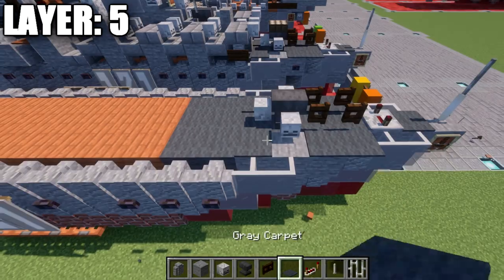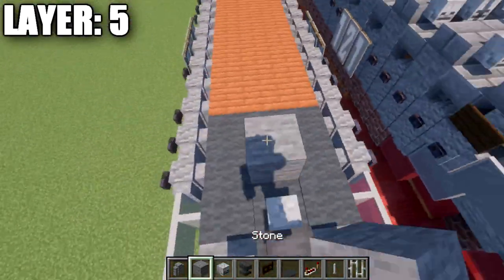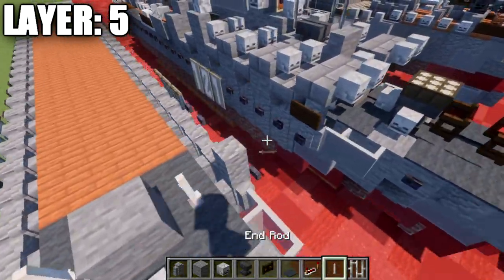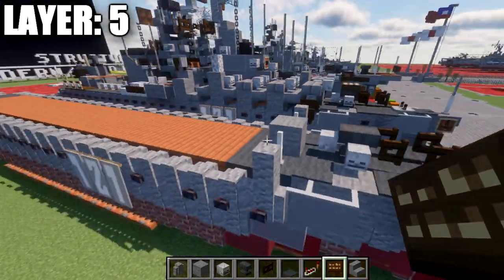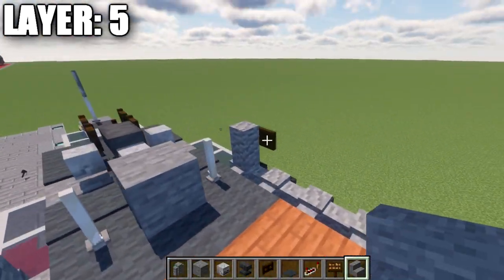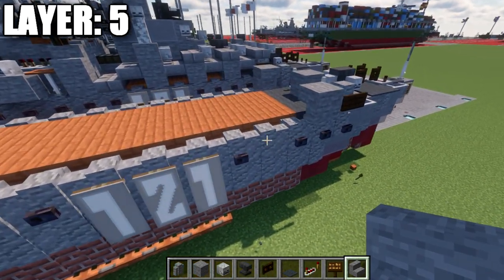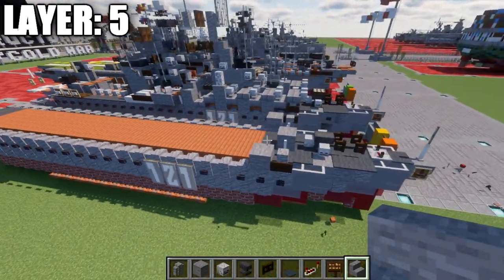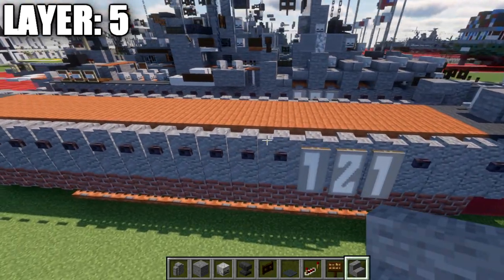We then place down a gray carpet on the stone blocks to the sides. After that, we place down a stone block, followed by an end rod to both sides, and an andesite wall coming off those blocks, then a dark oak wood sign on the side of these walls. After that, we place down a stone upside-down stair on both sides. Note that your buttons may fall off — if they do, make sure you go ahead and replace them.